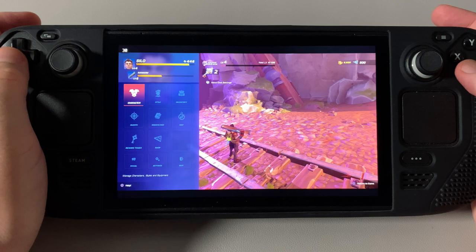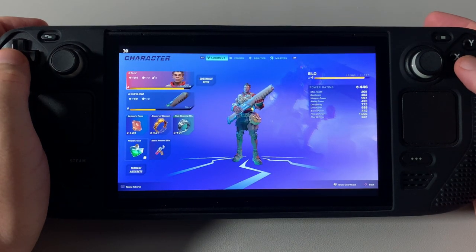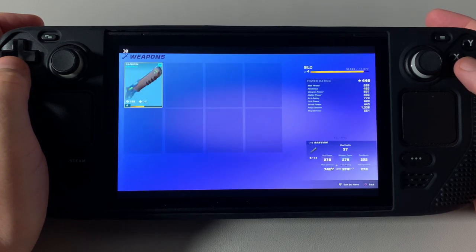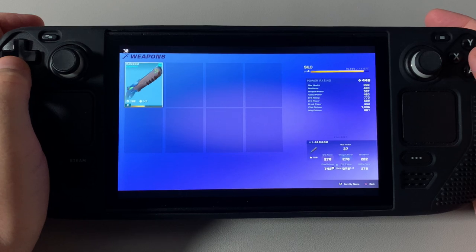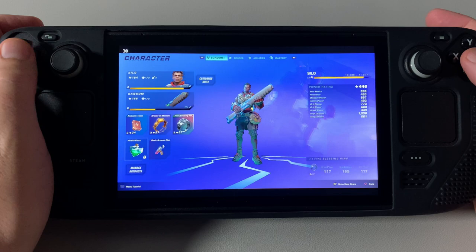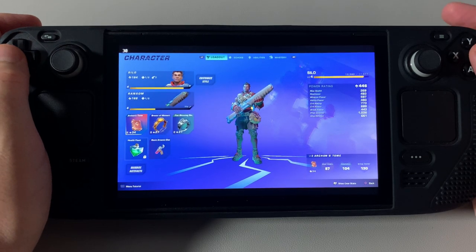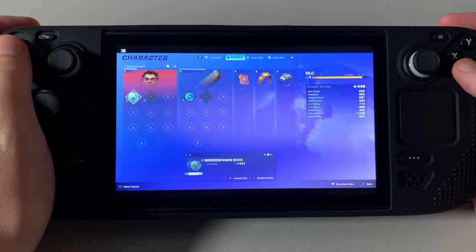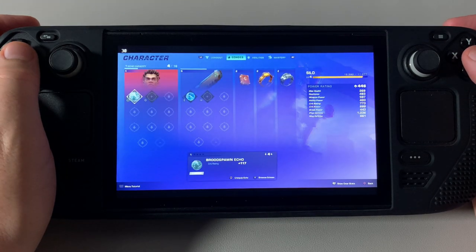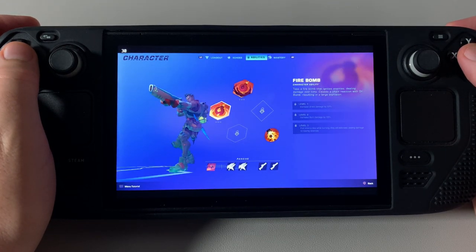Let me give you a little character rundown of where I'm at. I'm running a level four Silo with Ransom sitting at level six and leveling up. I've got quite a few rings and stuff equipped and I'm ready to go. These are the echoes I'm running with right now — you've got your echo systems, I'm just learning all these systems and my abilities.